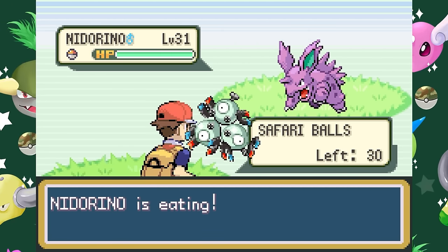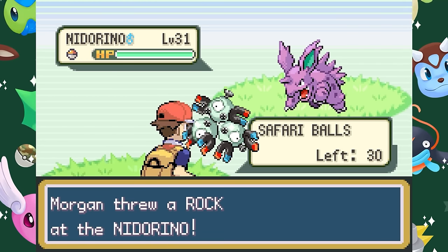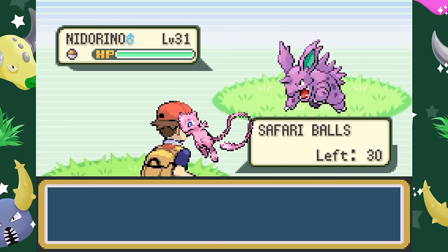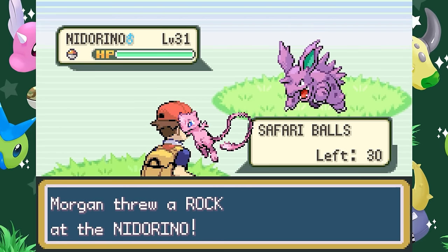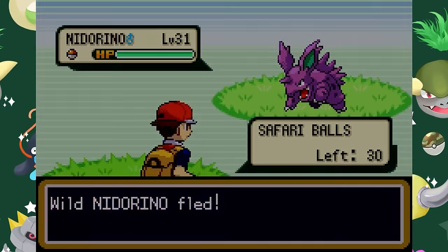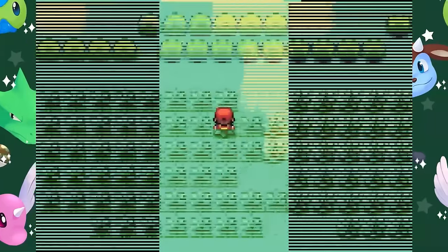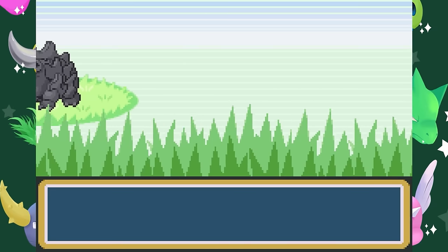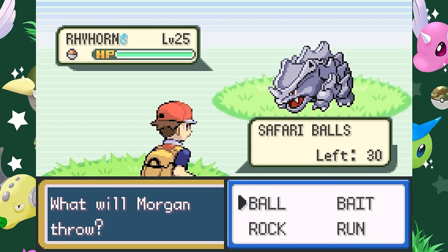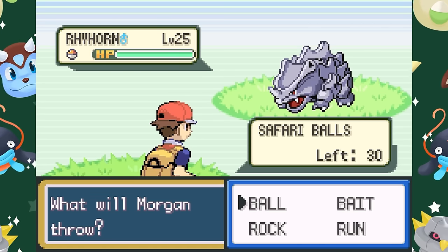Magnet Pull has the same effect for Steel types, although there aren't any that can be found in the Hoenn, Kanto or Sinnoh Safari areas. Lastly, a Pokémon with Synchronize will have a 50% chance of changing a wild Pokémon's nature to match its own. You can use this in conjunction with the Poké Block Feeders — if the feeder fails to modify the nature, Synchronize will still have a 50% chance of activating, giving you a roughly 91% chance of seeing a wild Pokémon with the right nature. I would recommend leading with Illuminate, No Guard or Arena Trap, as seeing encounters more frequently is the best way to increase your chance of finding a Shiny during Safari Week.